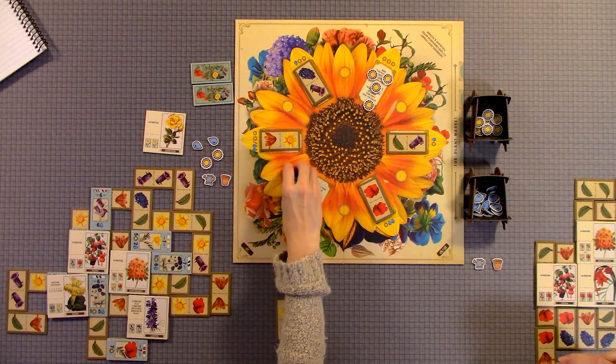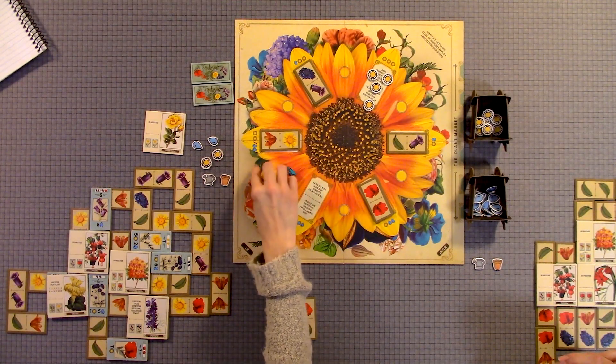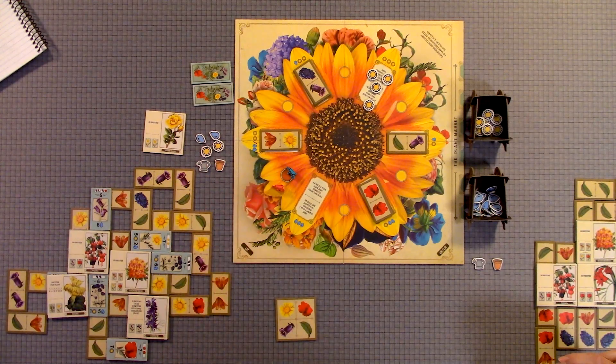Each player gets a wheelbarrow that starts out on this dark orange spot, two water, two sunlight, a flower pot, and a watering can.